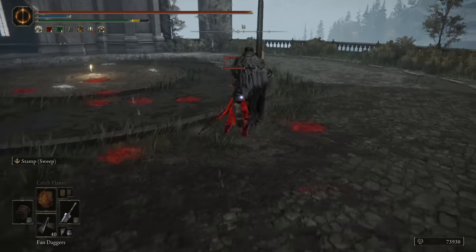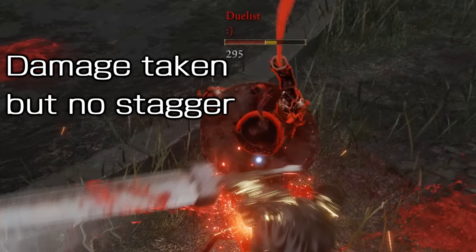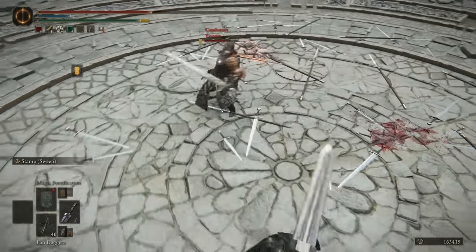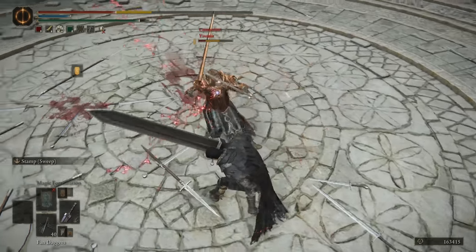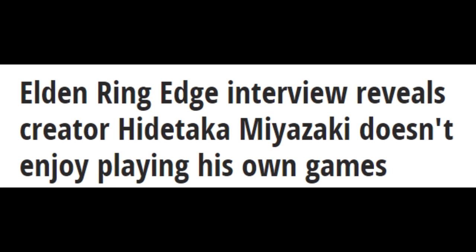I should also mention that if your opponent has 91 poise, they will be able to passive poise through the first hit of Stamp Sweep. The determining strike that dictates if the important part of the attack lands or not can be passive poised with just 91 poise.